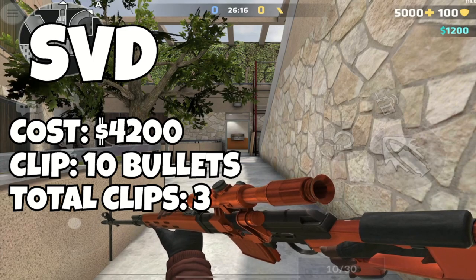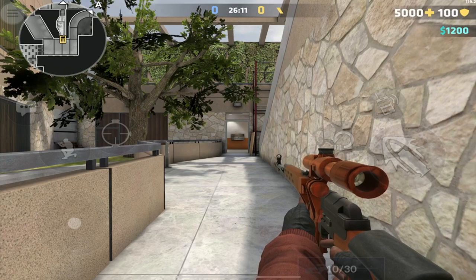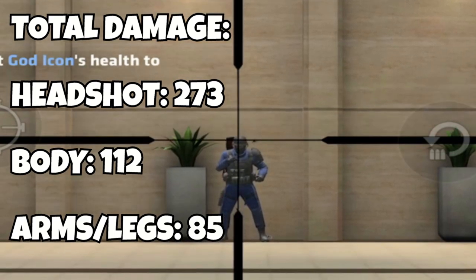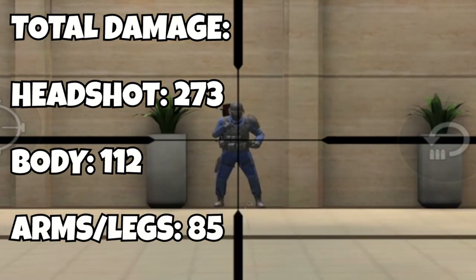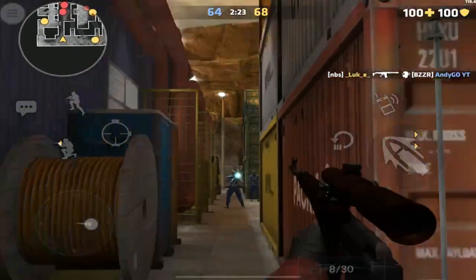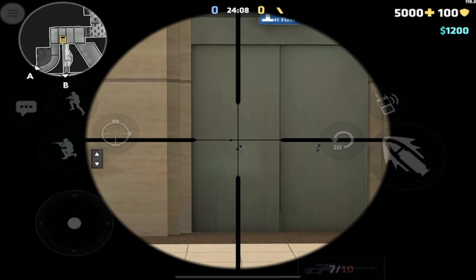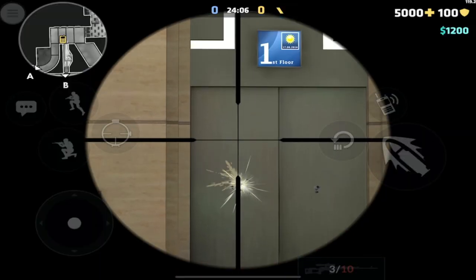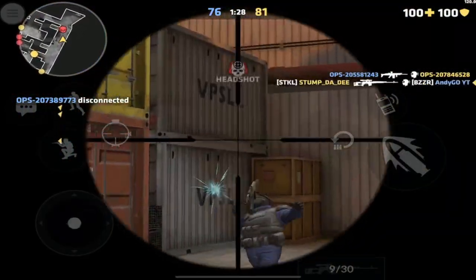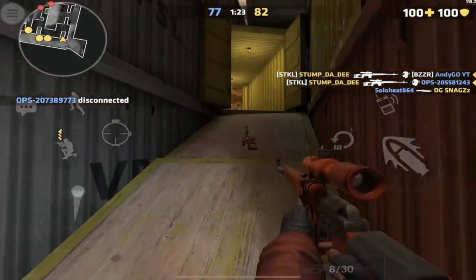Up next is the SVD Auto Sniper. It costs $4200, has 10 bullets in the clip, with 3 clips in reserve. It is definitely the most powerful auto sniper, but not the most powerful in the sniper class. It can do 273 points of damage to the head, 112 points of damage to the body, and 85 points of damage to the arms and legs. Just because this is an auto sniper does not mean that all of its shots are precise. When holding down the fire button, the shots spread out like they would with the TRG at close range, unscoped. However, the spread seems to be just narrow enough to stay within the player model, so keeping the crosshair on the center of the player model should ensure 2 consecutive hits.